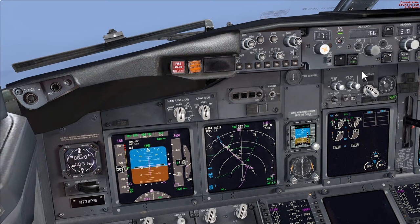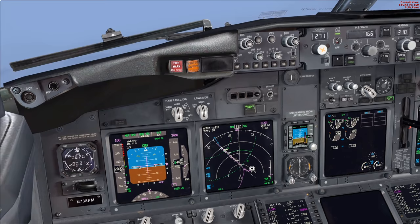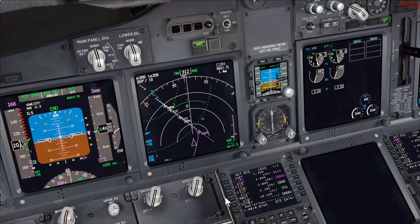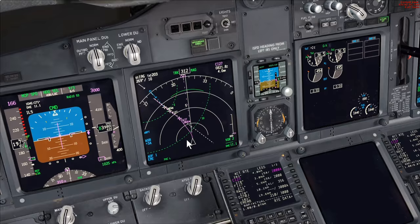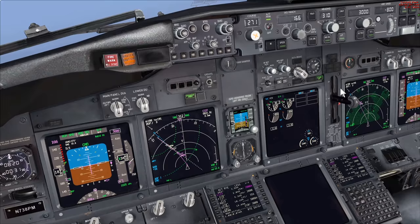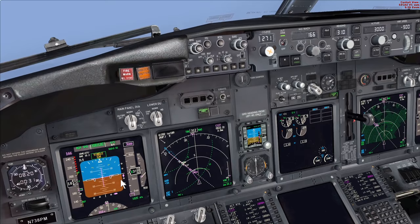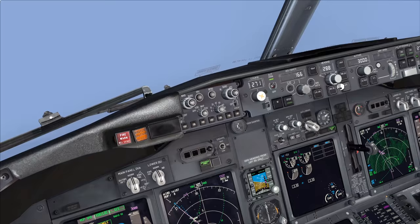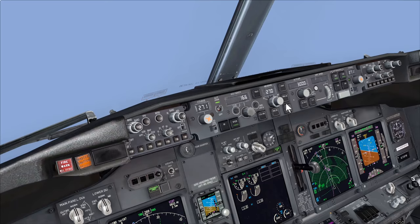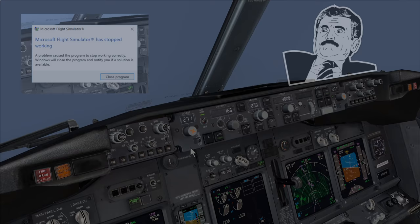Starting to slow down more, selecting flap 5 and bugging the flap speed. Still a bit fast so using speed brake to help decelerate. Below 210 knots we can use flap 10, which will also aid deceleration. No need to keep updating the FMC now but I'll do it just to tidy it up. We're getting slightly above the glide so increasing our rate of descent. Here comes the localizer - here comes the glide path. At glide slope capture we match the runway heading of 270 and set the missed approach altitude of 3,000 feet.